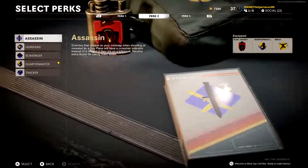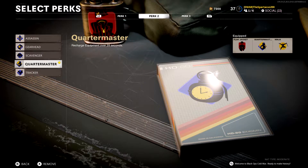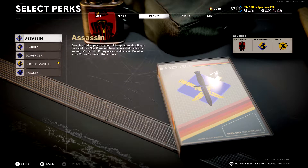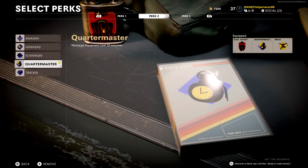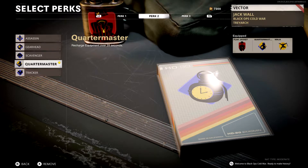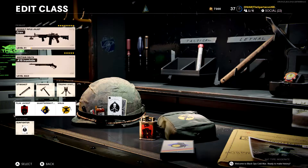For perks we have Flak Jacket, Quartermaster, and Ninja. Quartermaster you could use — sometimes I will switch it out with Assassin or Scavenger. But I've realized I can just use ammo boxes around the map to get more ammo, so Scavenger hasn't really been too useful. Recharging equipment over time is pretty nice though. This class setup has been really kind to me in multiplayer matches — I've been pretty much getting a VTOL every single match.